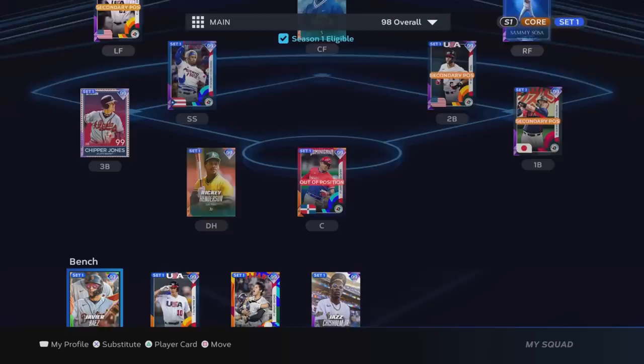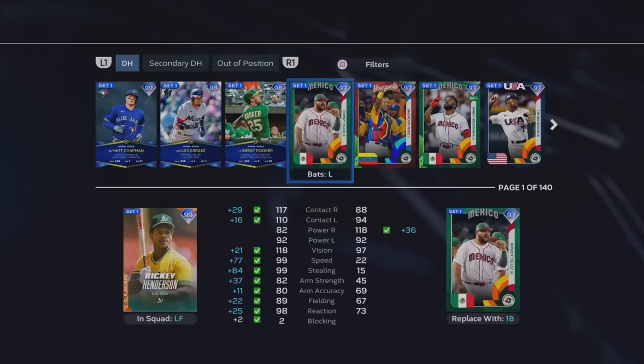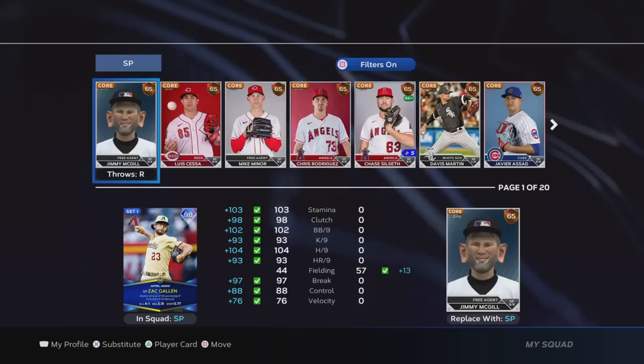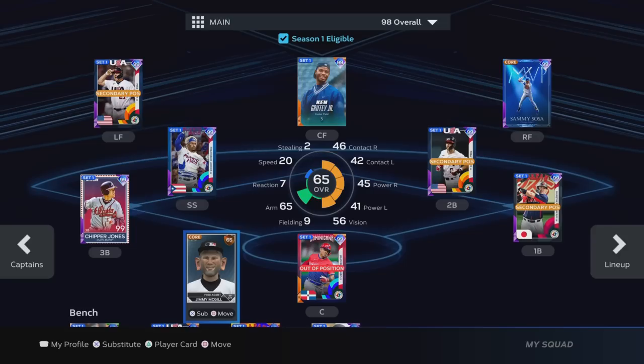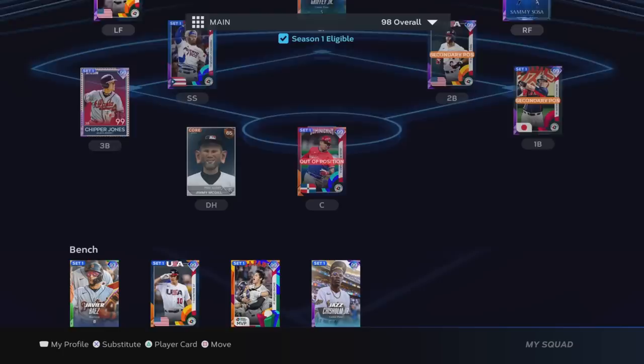You're here on your team management. You're going to want to put your cap in at DH. The easy way to do this is to filter, put max overall to 65, and he'll be the first guy right there — Jimmy McGill. Put him in at DH, even though he's a catcher. Then on your starting rotation, put him in as well — it doesn't matter which slot. So here he is in your starting rotation and here he is at DH. The reason you can't put him in at catcher is because once he's in your starting rotation, he has to be on DH, but it doesn't matter.